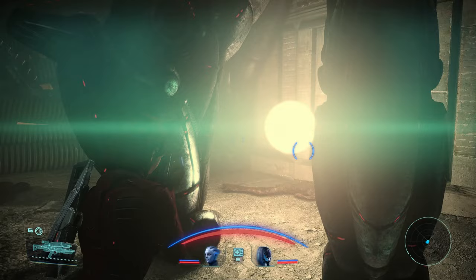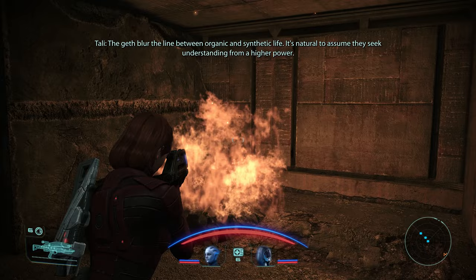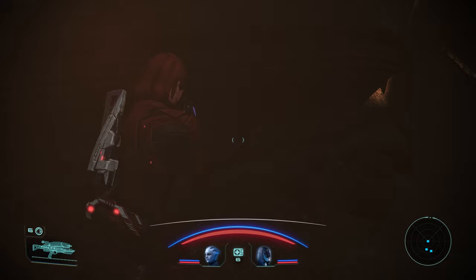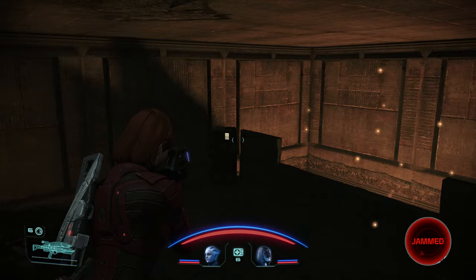Welcome back to Mass Effect. We left off last time stuck with this glowing orb. I looked it up and they said to go left, which I thought I did and it was a dead end. So we're going left — this led to something. Down here is a dead end, I'm not that stupid. But I could have sworn this led to nothing. Yeah, it was this canister — it led to this thing which we decrypted.